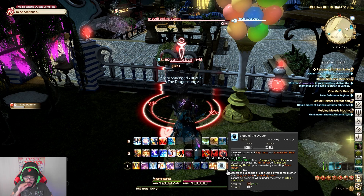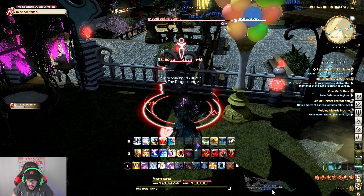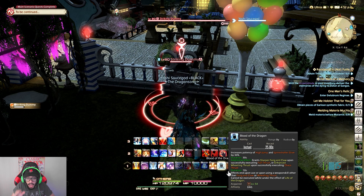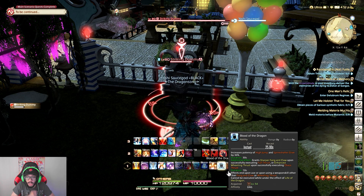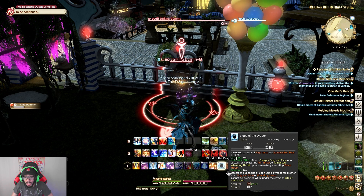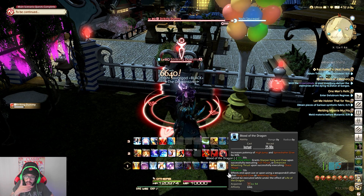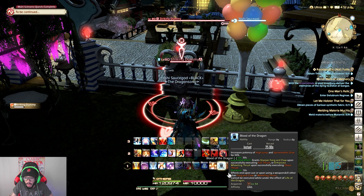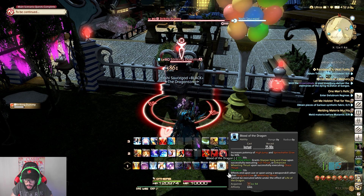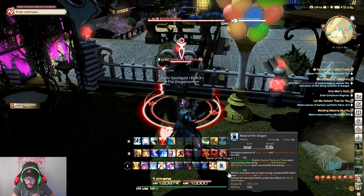Blood of the Dragon activates this gauge right here. You always want to keep Blood of the Dragon activated at all times. It lasts for 30 seconds and gives you a plus 30% potency on High Jump and Spine Shatter Dive.